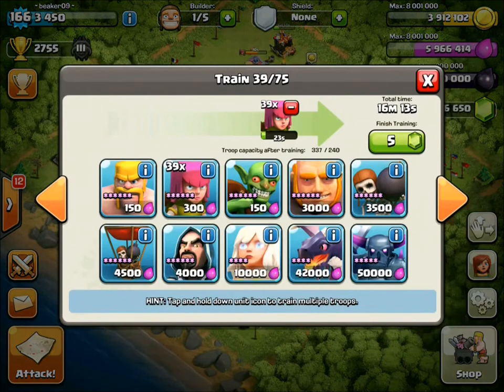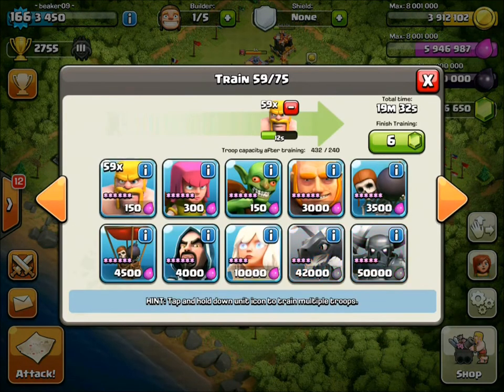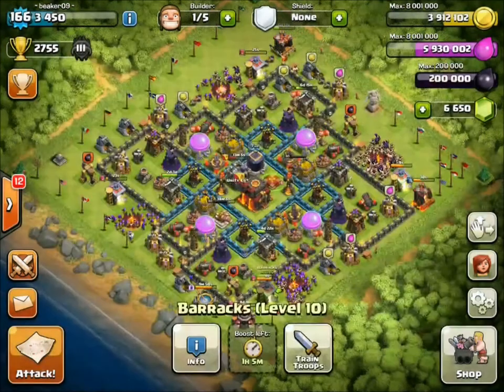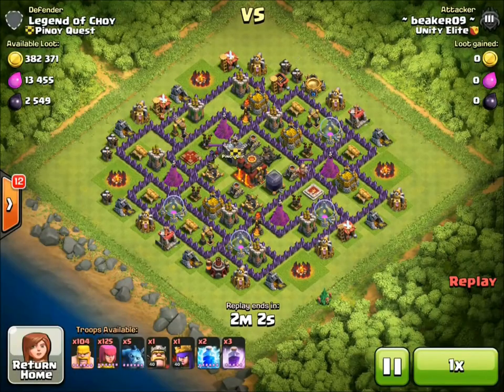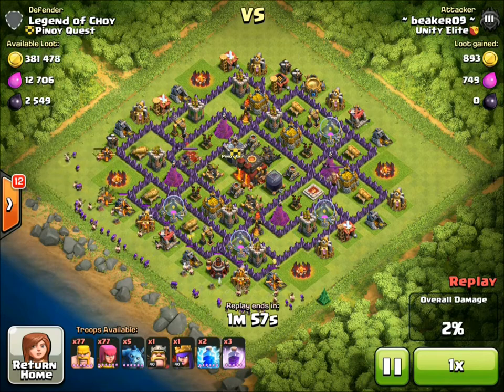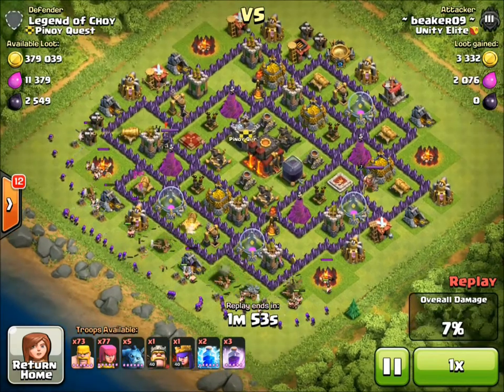Let's load up on troops and get going. After the archer finishes I'm obviously going to do the barb, and then I'm going to do the lava hounds, which will be cool because my dark elixir is always full and I don't have anything to spend it on except the lava hound. It's kind of unfortunate when you're full all the time — you're kind of wasting it.